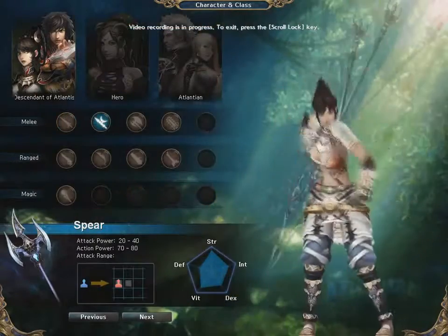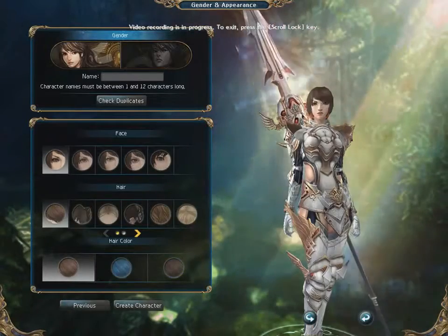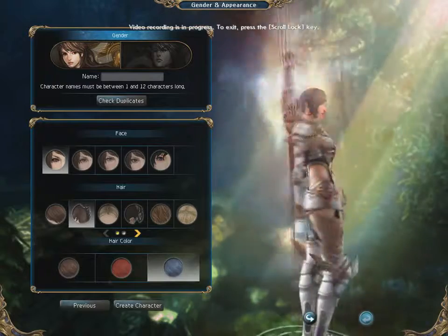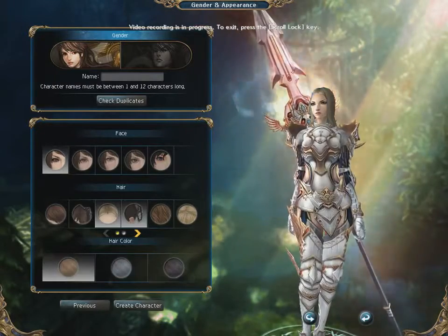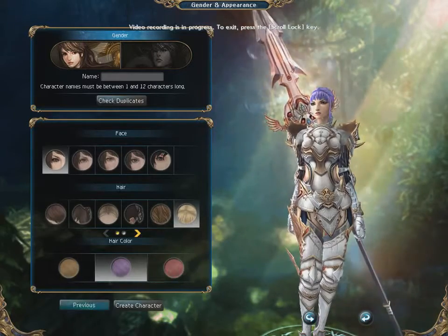Spear: spear main has the highest physical damage in the game, especially at level 160 and up because of the bonuses you will receive from the talents by this level. On the downside, spear main is the squishiest of melee-type mains, so be careful going all-in as it can often lead to death. As long as you have some proper armor you should be just fine, though. Don't forget to invest in magic defense as spear lacks in that as well. Spear's magic skills are not even worth mentioning.